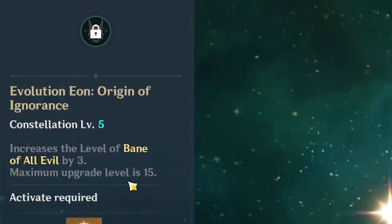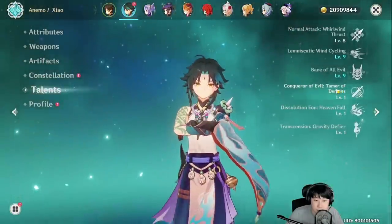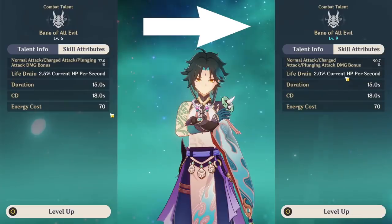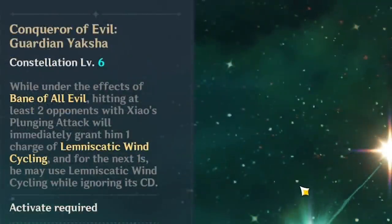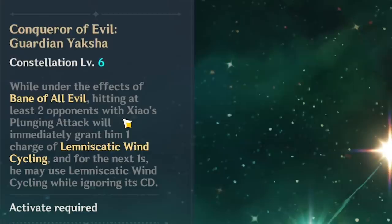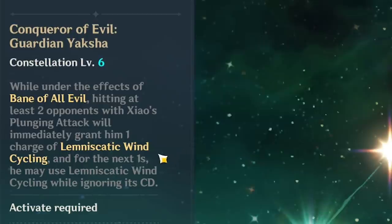C5 increases the level of Bane of All Evil, which is his Q. It now drains his life 2% per second with 90.7% additional damage bonus. C6: while under the effect of Q, hitting at least two opponents with Xiao's Plunging Attack will immediately grant him one charge of his E, and for the next one second he may use his E cycling while ignoring its cooldown.